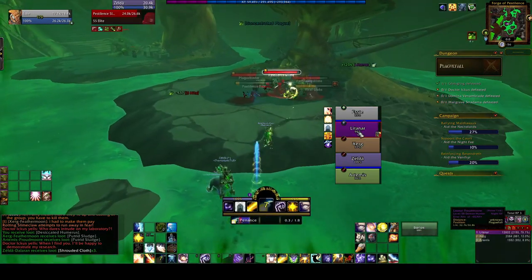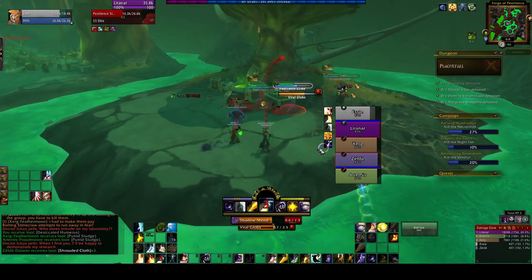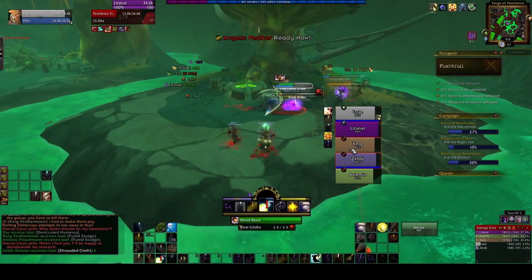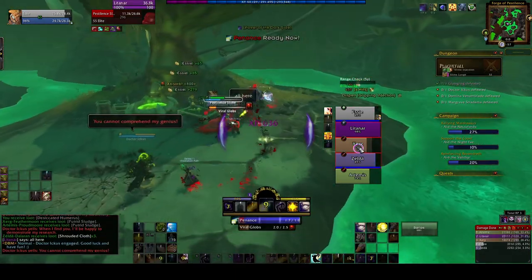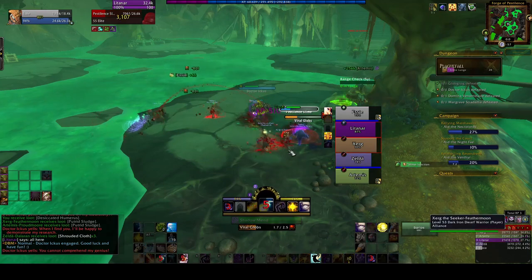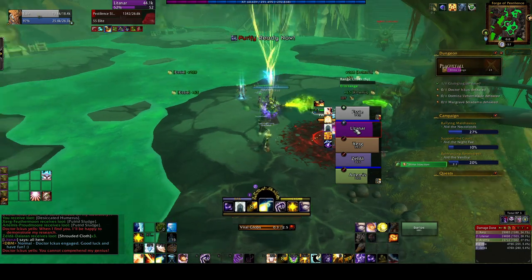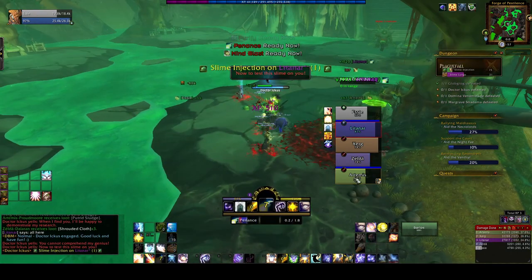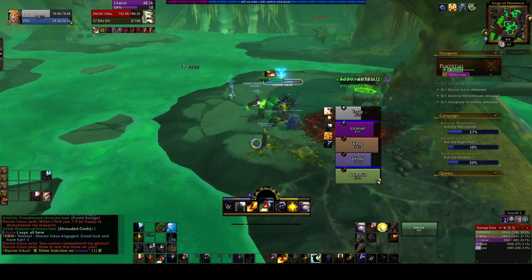First, what is a click-to-heal add-on? Well, it's exactly what it sounds like — it's an add-on that lets you click on a player frame to heal them. For example, right-clicking will cast Penance on the person whose frame I clicked on, while left-clicking will cast Shadow Mend. Shift, Control, and Alt modifiers can be used as well, so if I hold Shift and right-click, I'd dispel my ally with Purify. These are just the keybinds I use, of course — you can set up the add-on however you'd prefer.